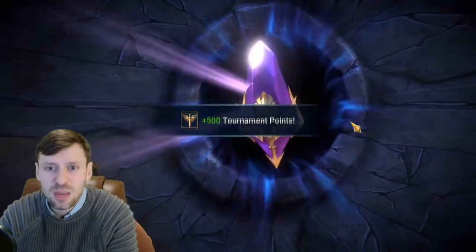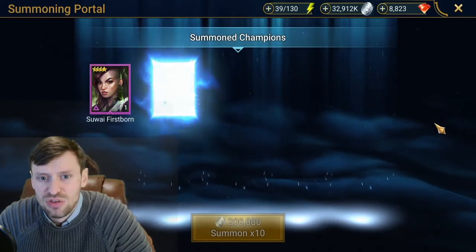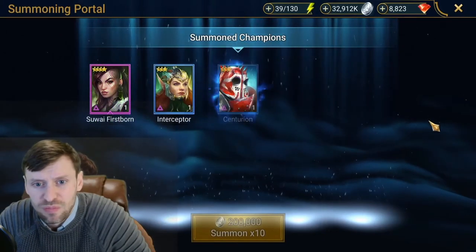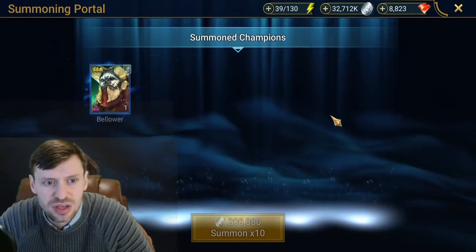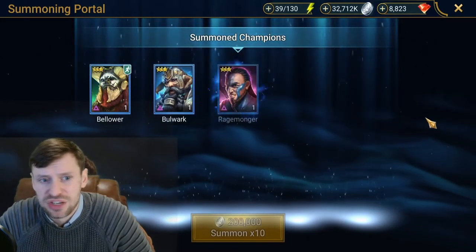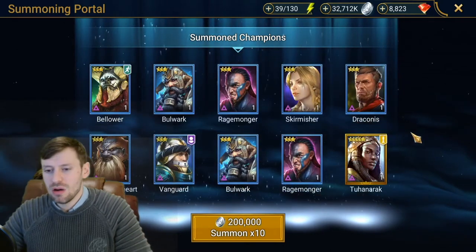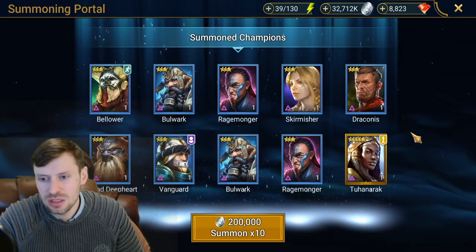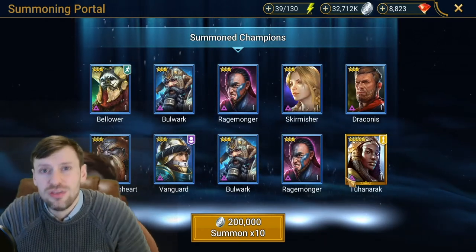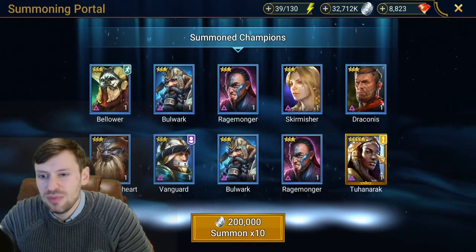Hype train — let's get some bloody gold! Come on, don't do me like that, Raid. Bellua — he's a bloody good champion! Oh my goodness — Tuhanerak! Oh my Egyptian queen — she is very good. I'm very pleased with that pull.